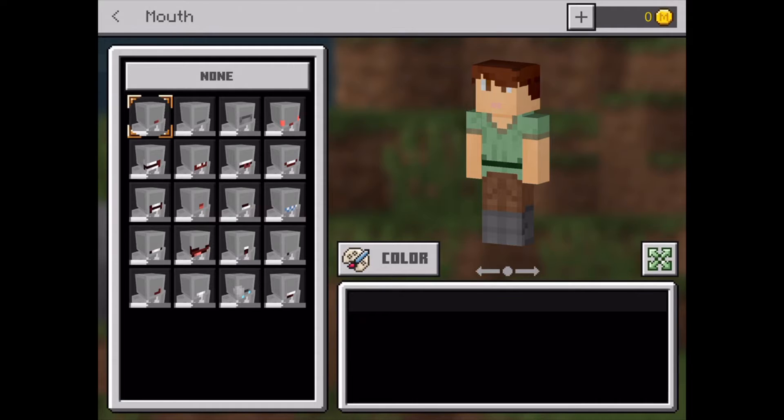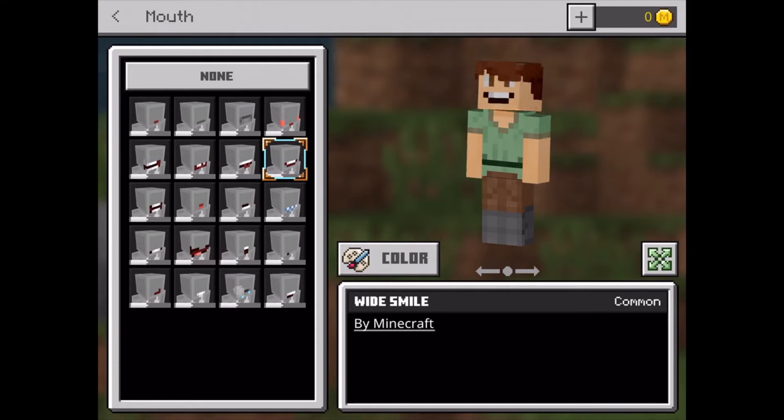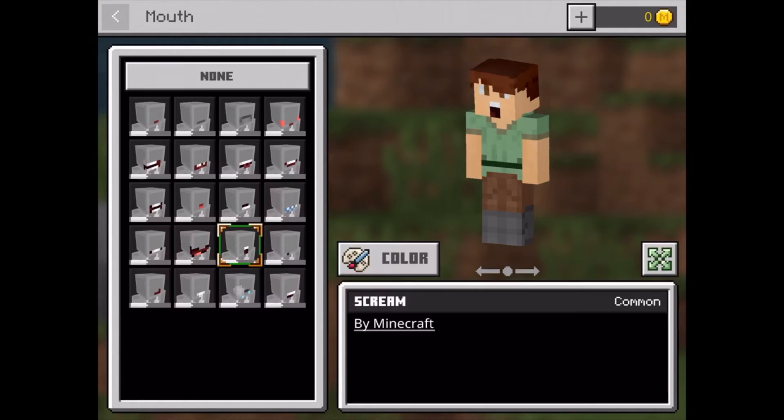You can change the mouth to one of these options. Some of them have lips and some of them don't. If you have lips, you can change the colour.